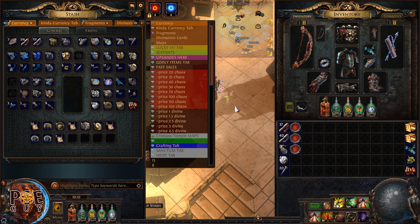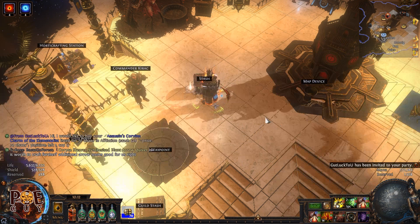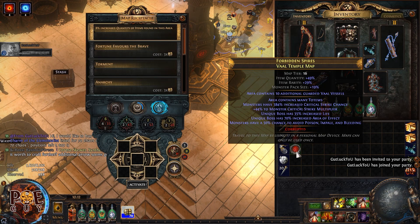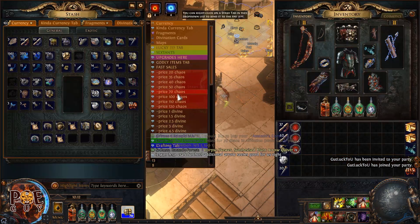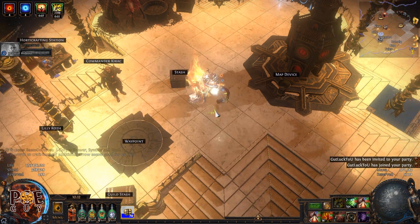If you followed me since last league, you know I sold items for 200 divine, 250 divine — double corrupted items can be insanely expensive. Let's jump into it. I'm gonna put a map in — by the way, you don't care about the map modifications because they get changed by the atlas setup. To understand the atlas setup you need to watch the guide.